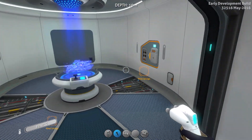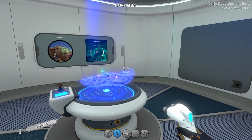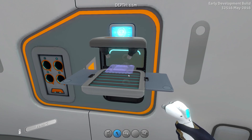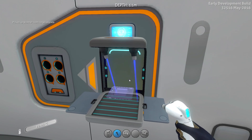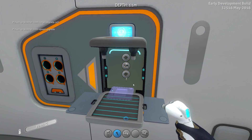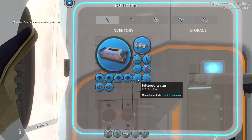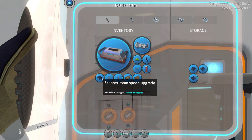The other upgrades include a camera drone. We can also make a scanner room upgrade range and upgrade speed. Let's do a couple range upgrades and a couple speed upgrades, and see how much faster it is and how much bigger of an area it covers. You can mix and match these upgrades for whatever you need. Let's go ahead and stick them in — boom, boom, boom, boom.